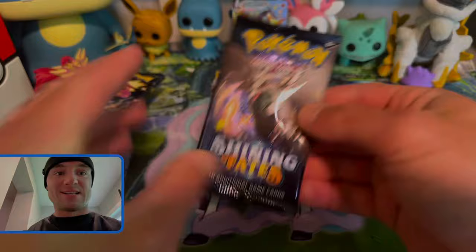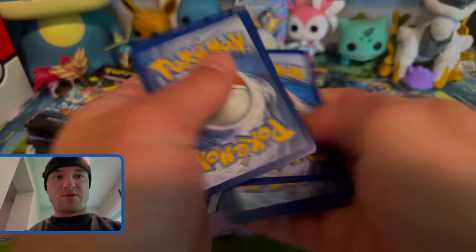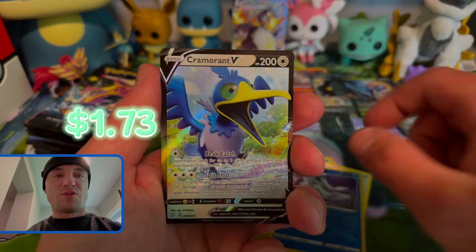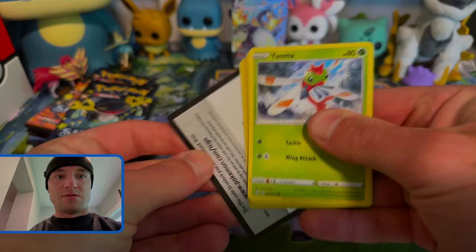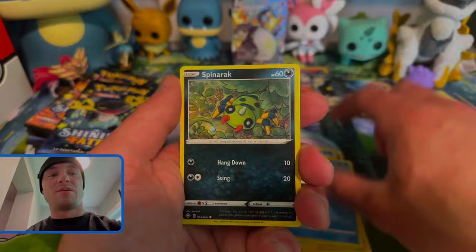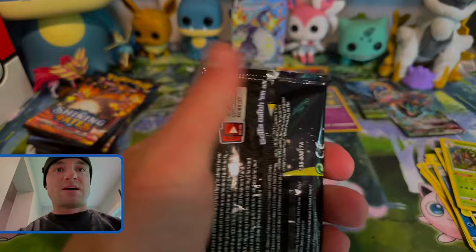Stack number two baby, let's go! Am I gonna start off with a hit? Fire, Fighting — I think I might start this stack off with a hit too! I can't believe I finally pulled it! Eviolite, Frosmoth, Cramorant V — we got the V Max so it's only fitting. I'm so shook guys, I don't know how to react to anything right now. Lightning, Fire baby — Thwacky! Like, comment, subscribe! Dragon Pulse, Shiny Vault and Rillaboom — tell me down in the comments if you've pulled the shiny Zard V Max yet.